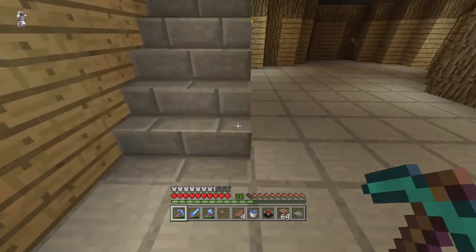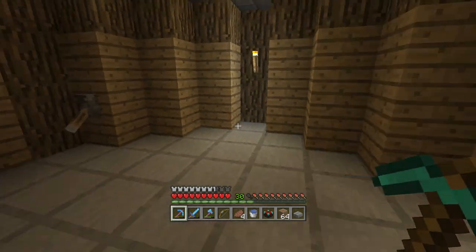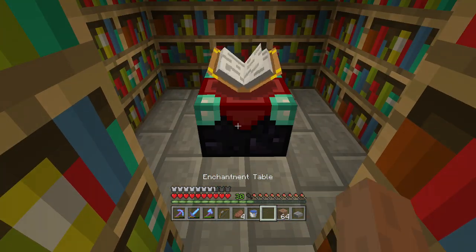And then if we head downstairs — I left it open. And then you're like, where's the enchanting room? I wonder what this lever does. BAM! Opens it up. I still need to put the enchanting table down, so I'll throw that down there.